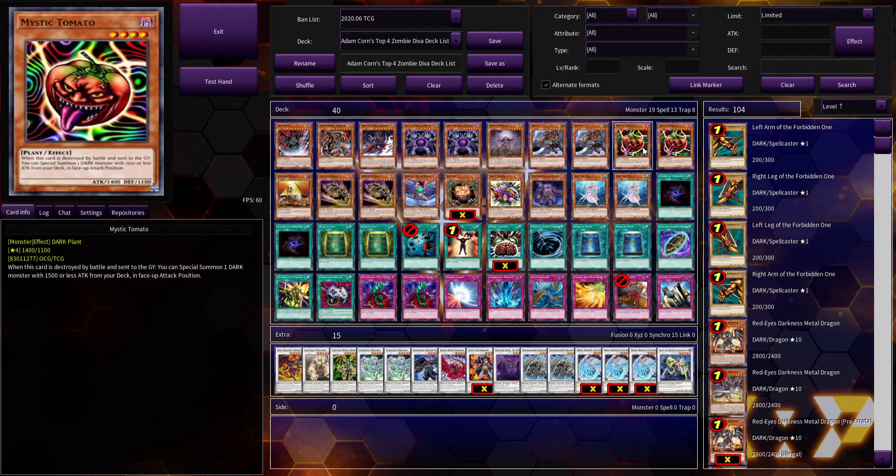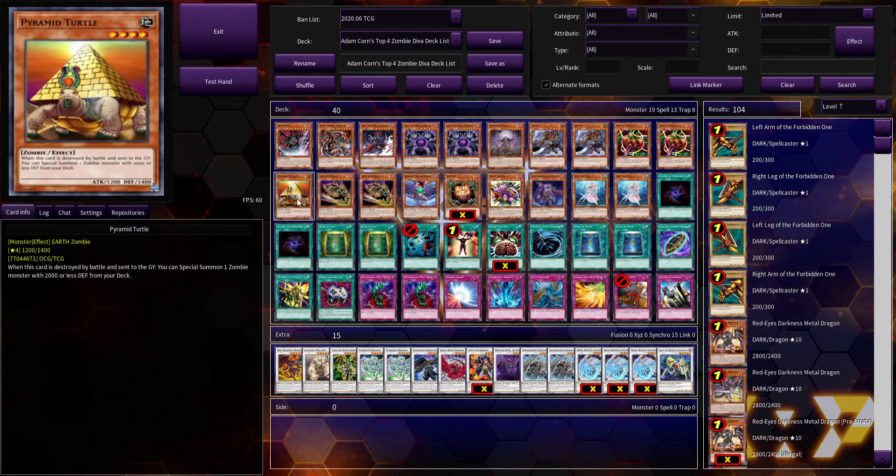Mystic Tomato did play a key role in recruiting cards from your deck — that's when the term 'recruiter' was actually coined, around this time. Pyramid Turtle is another particularly good card — much like Mystic Tomato but a little bit more niche in this deck. Since the good zombies were at one or semi-limited, being able to summon pretty much all your zombie monsters from your deck — because they all had 2000 or less defense — was really good.